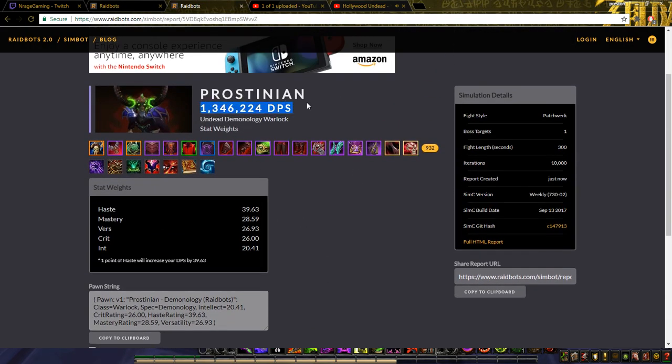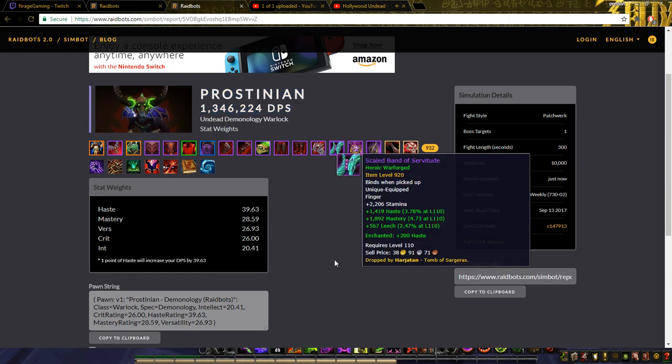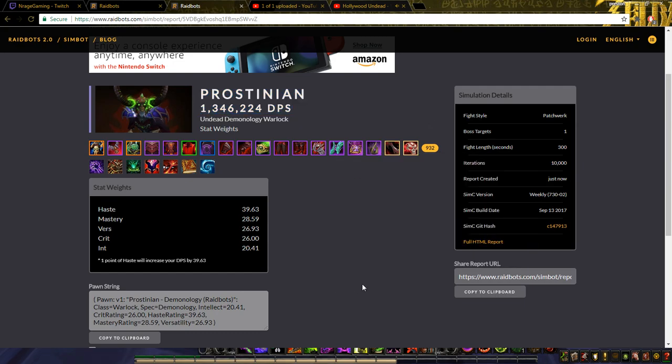It'll have a rough estimate of what your DPS is, and this is just for single target — a simulation on a single target fight with no movement. So if this number comes out and you're like, 'I don't pull that much,' don't worry about it. It's actually kind of close to what I do, because Demonology has some good movement so I don't usually have to lose too much damage.